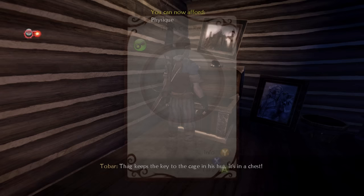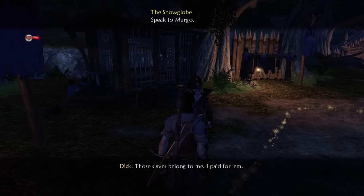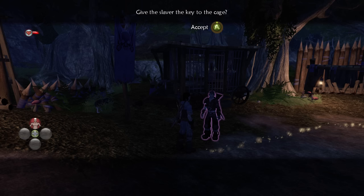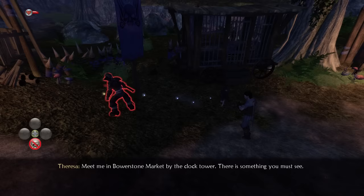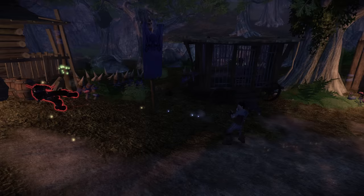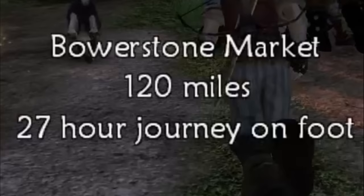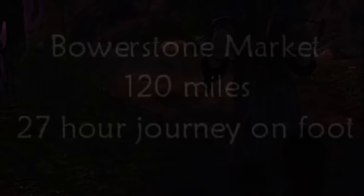Looting Thag's cabin gets me a key for the nearby cage allowing me to free some slaves, but a random bandit appears and offers me gold in exchange for the key - because there's nothing this series loves more than morally black and white dilemmas. Money is where true power lies so I hand over the key, then immediately take it back by force. The prisoners, confused at what just transpired, run off back to the gypsy camp and I begin the very long walk to Bowerstone.